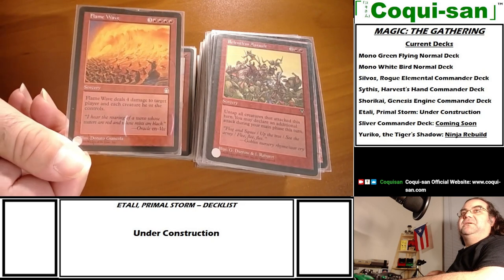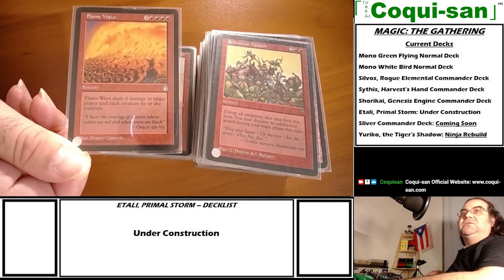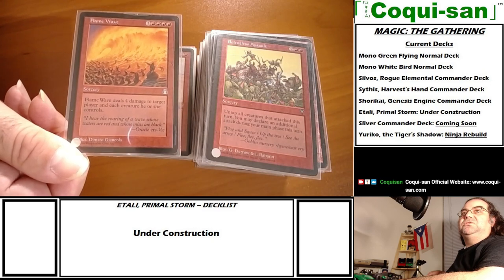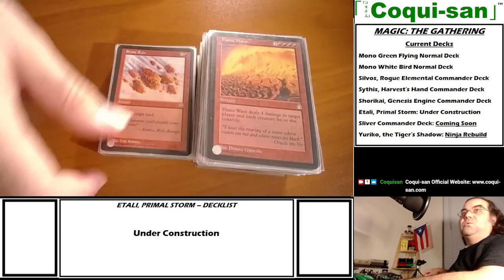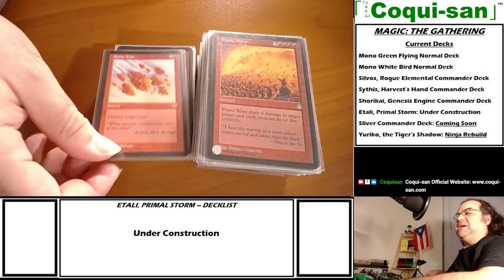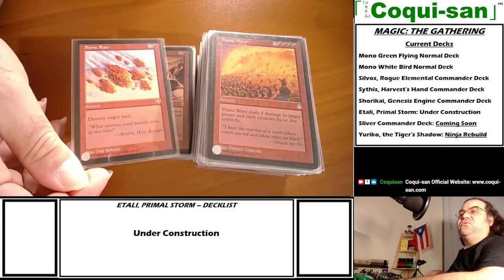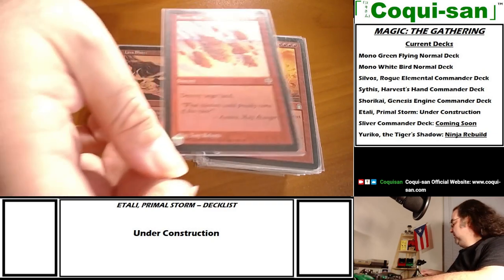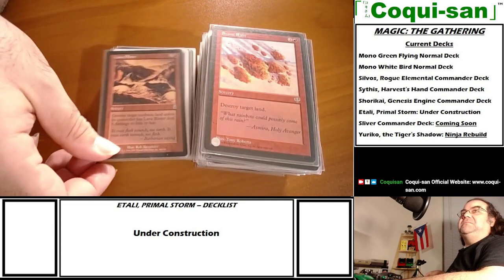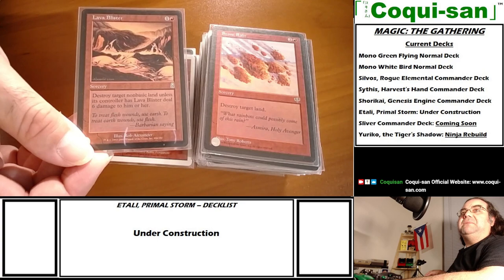Flame Wave - this deals four damage to target player and each creature they control. Another great board-wipe opportunity, especially against people building up token creatures which usually clock in under four toughness - just wipe them out.